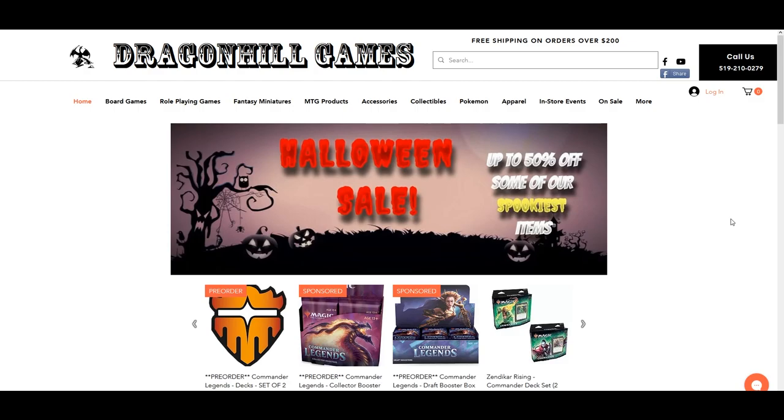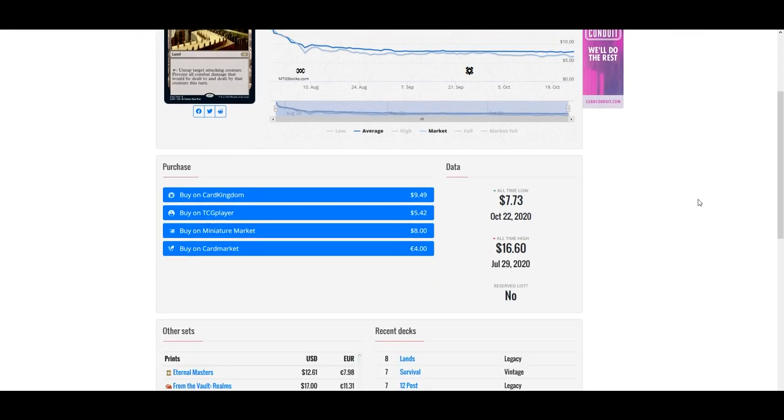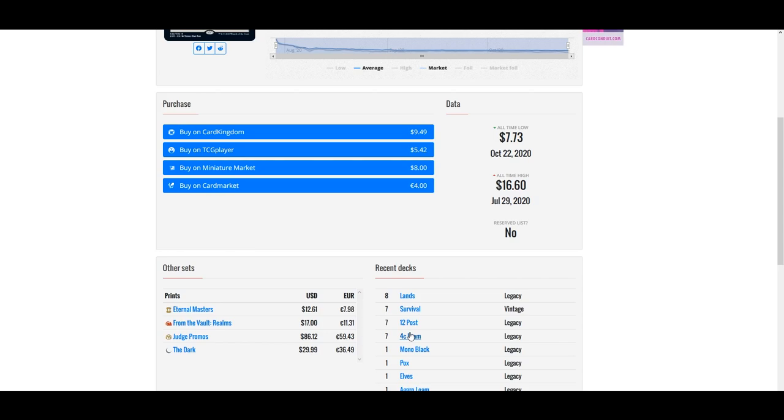Before I get to cards I'm investing in this week — as always if you're a subscriber, thank you for your continued support, and thanks also to everyone who has visited our online marketplace at dragonhillgames.com. This week I wanted to focus on good quality lands, starting with Maze of Ith — specifically the Double Masters printing. You can grab this for just $8 and the foil is only $11, which is cheaper than every other printing. It's had a few printings: Eternal Masters around $12, a few promos, and the original The Dark printing at $30. Huge card for commander — this type of land is always going to be in demand.